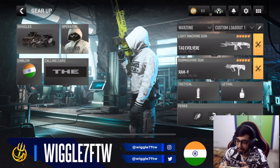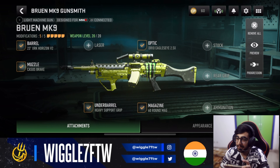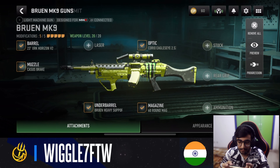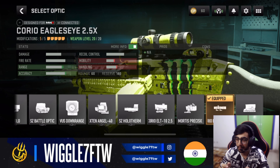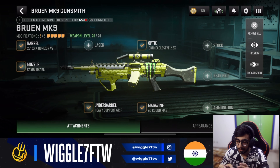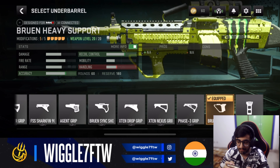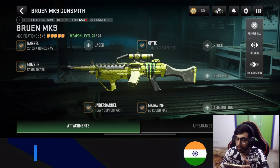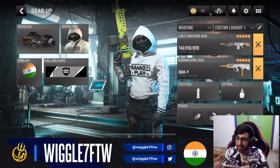Starting off with the loadouts, the first gun on the list is the Bruen MK9, which is one of the best LMGs in the game right now — it's the meta. For the loadout: barrel is the 23 XRK Horizon V2, muzzle is the Casus Break, optic you can use any you want — I use Corio because it has a beam-type iron sight and it's easy to control, it's a 2.5x scope. Magazine is the 16-round mag, and the under barrel is the Bruin Heavy Support. You can use this loadout for mid-range to long-range fights, paired well with an SMG or a shotgun.